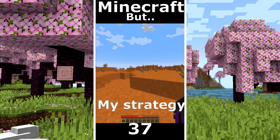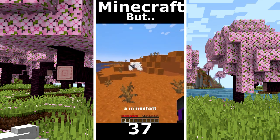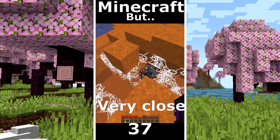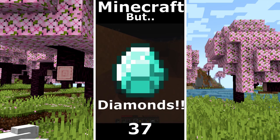Minecraft but only mesa world. My strategy is to find a mineshaft. The goal is a diamond. I found a mineshaft with a spawner very close. Here is a minecart. Another minecart but no diamonds. Another mineshaft and diamonds.